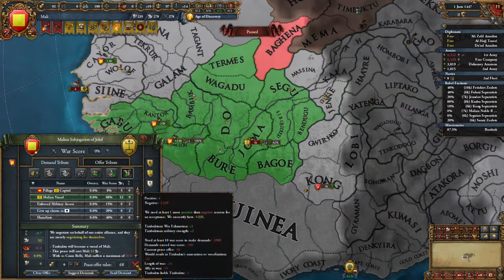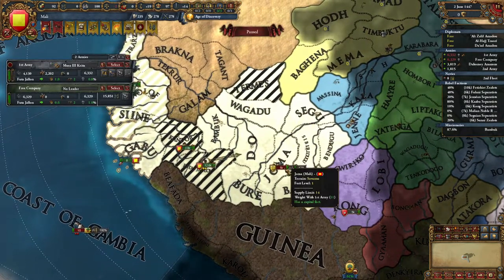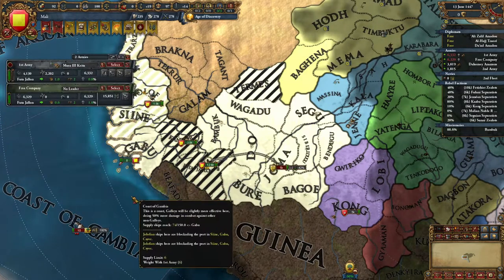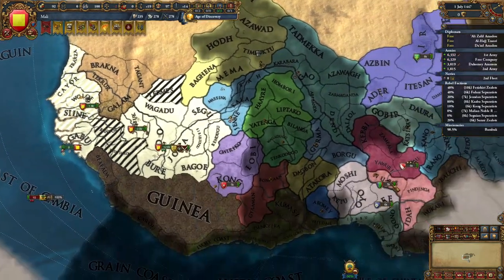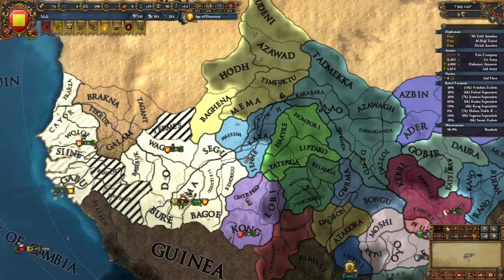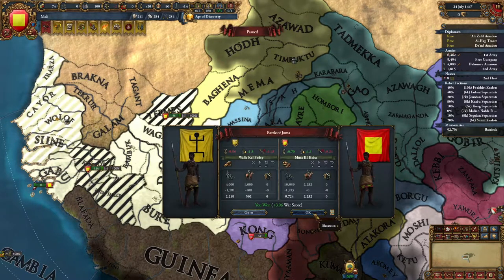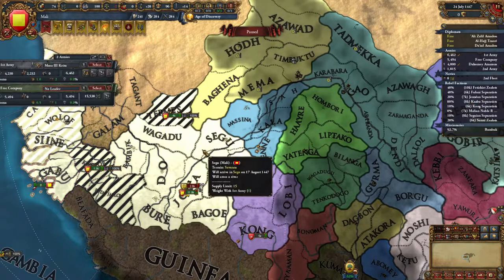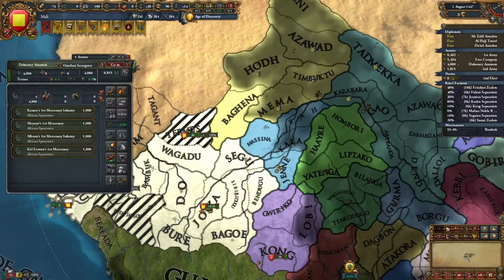We'll vassal Jollof — only 3% aggressive expansion, so we can get both vassals with no issues. Timbuktu, we're just saying hi — we're going to siege them down. We're negative manpower, which isn't surprising. We now have Taboo separatists. We convert the missionary and go over to Timbuktu to start sieging the capital down.